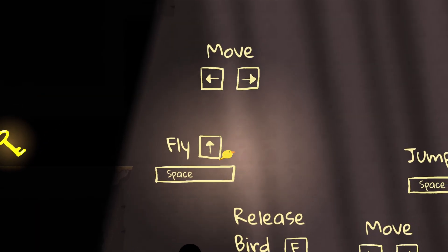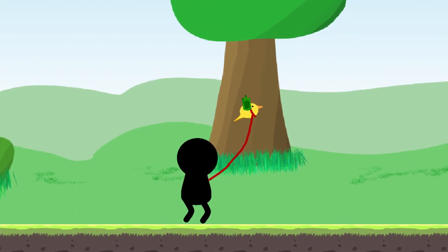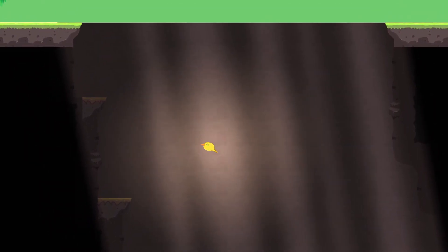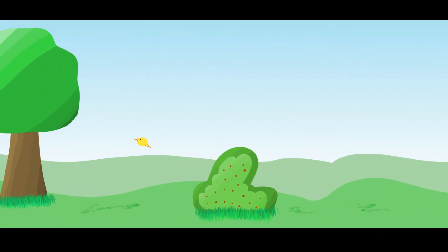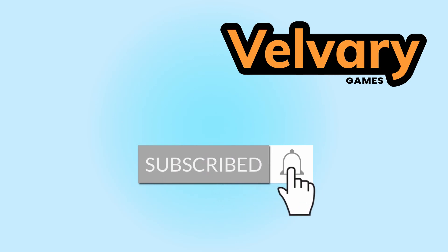But wait — what if the bird doesn't want to do this? What if his human kept him captured against his will and he just hated the boy? Let's see. If you enjoyed the content, consider liking it and subscribing — and I'll see you next time.